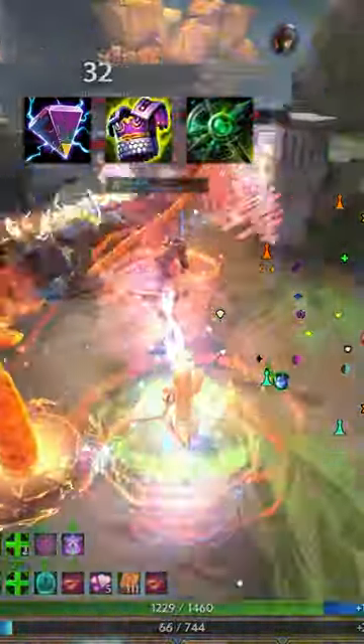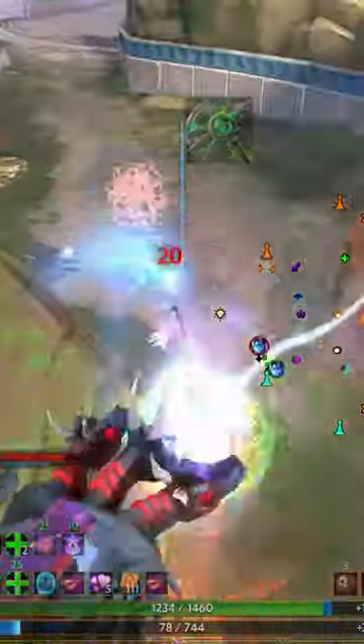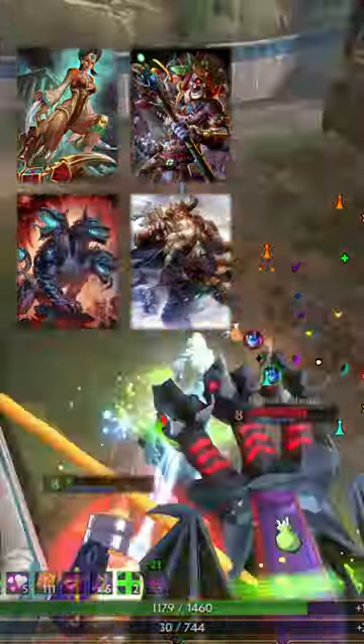Anti-heal items are often the first step to slowing her down. Gods with anti-heal in their kit can also be super valuable. Serqet, Ao Kuang, and Cerberus are great examples of this.